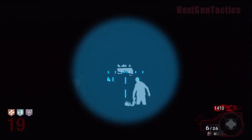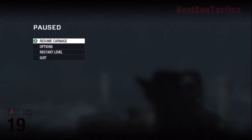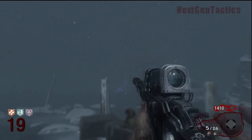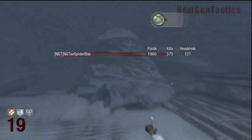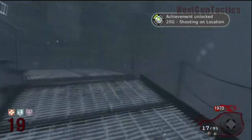Alright, there's the group of zombies — the crawlers. We're going to check: we have 564 kills. Watch — 575! Achievement unlocked, 20 G's: Shooting on Location. That's how you do it.